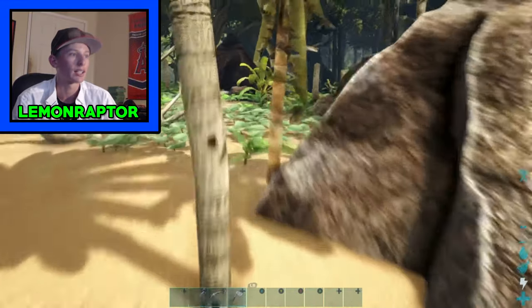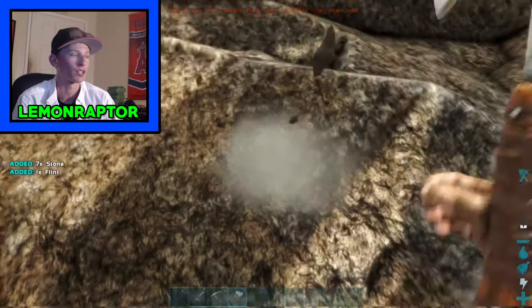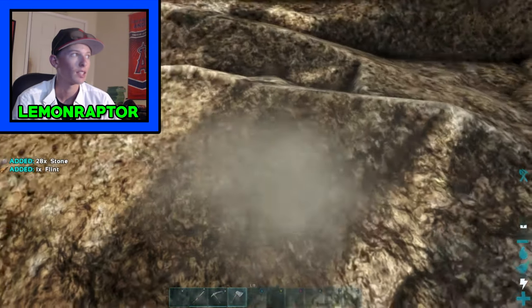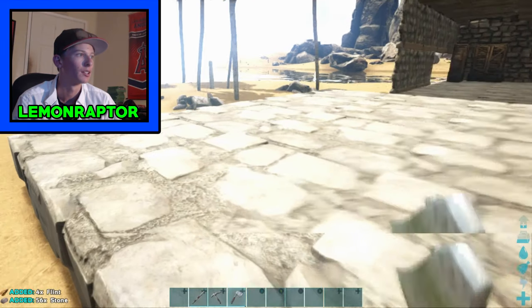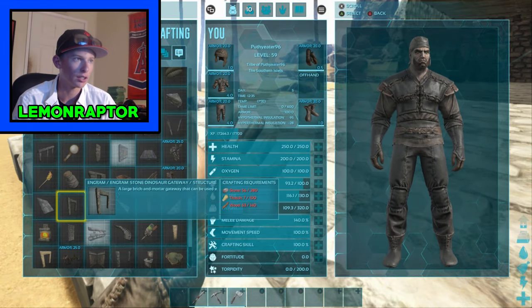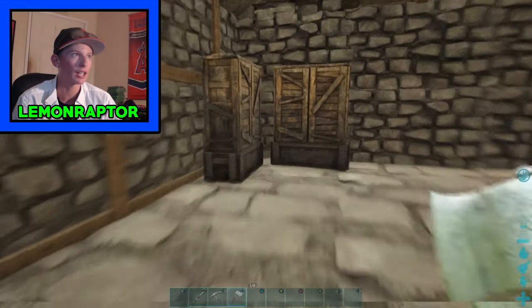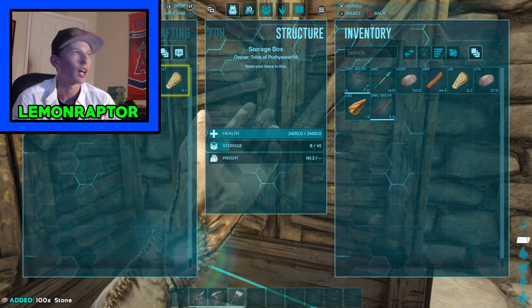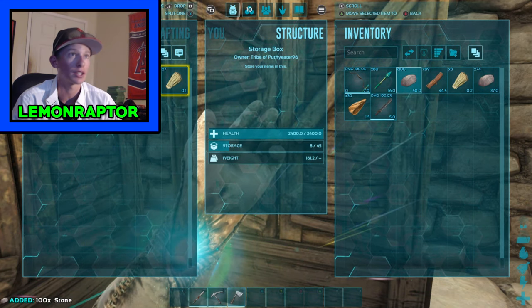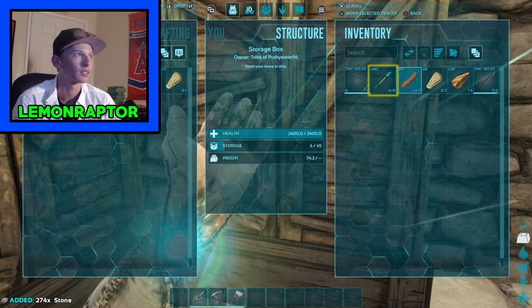Someone in the comments told me how to farm stuff quicker, so I appreciate that. I need 280 stone, 100 thatch, and 140 wood. Let me check these storage boxes. I did farm it — I also made some tranq arrows so I can tame stuff later, but I won't be doing that this episode because I need to finish up this build first.